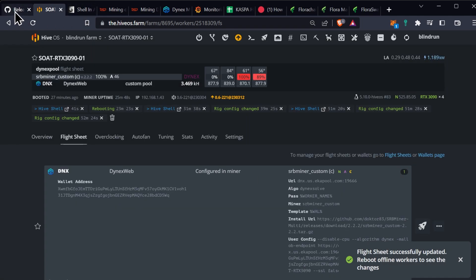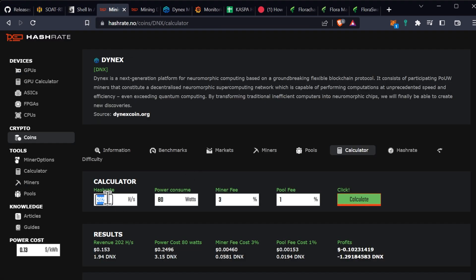If we look at the calculator for this one with 875 hash a second at around 225 watts, with a 3% mining fee at 13 cents a kilowatt hour, we're losing about 7 cents a day on the RTX 3090, unfortunately. Thanks for watching. I hope you enjoyed the video today. Be sure to hit the like, comment, subscribe down below, and I will see you next Tuesday. Let me know what results you're getting as you test further, and if I find anything special, I'll let you know as well.